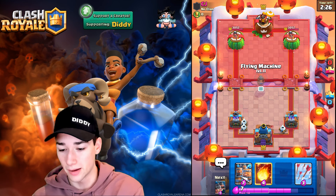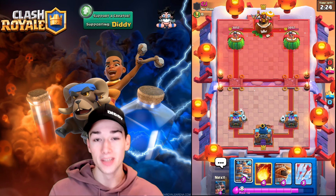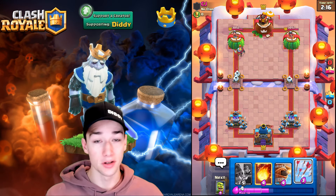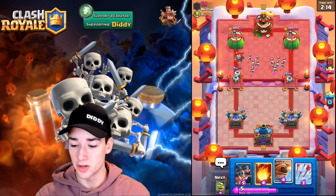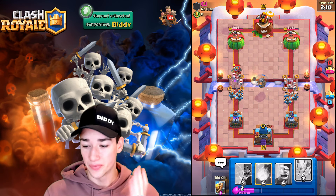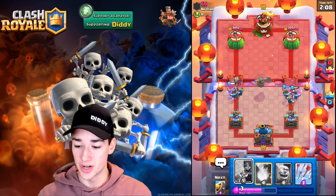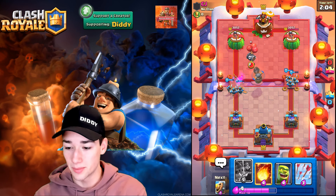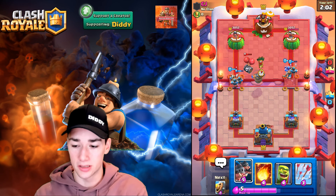If he goes with the Princess at the bridge, we can use the Flying Machine — we've got answers. It's looking like he's playing Log Bait, which is really good for us. Not only do we have Arrows for the Princess, we also have the Barb Barrel and the Fireball. The Flying Machine is getting infinite value in the middle — it's just not going to be easily taken out.